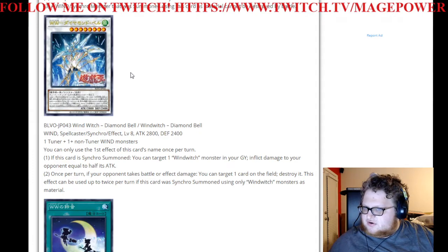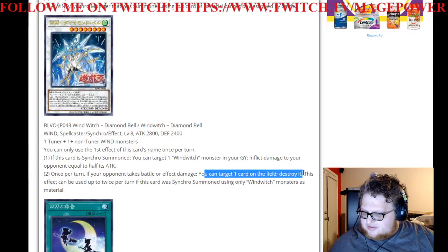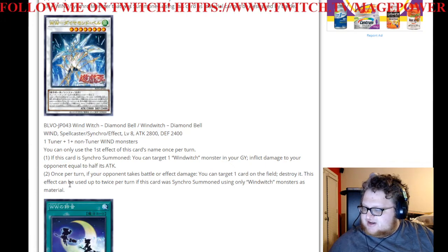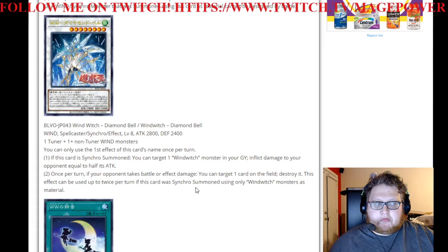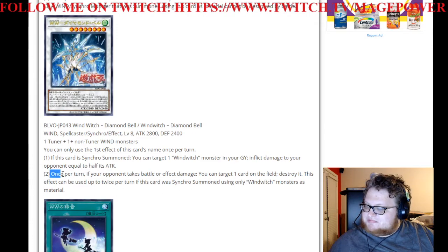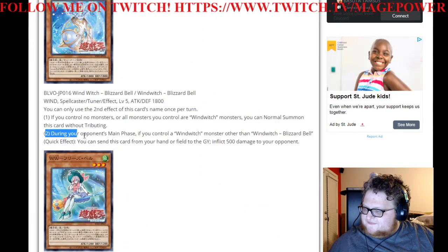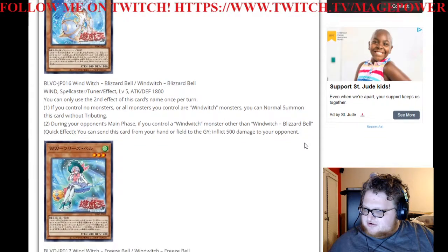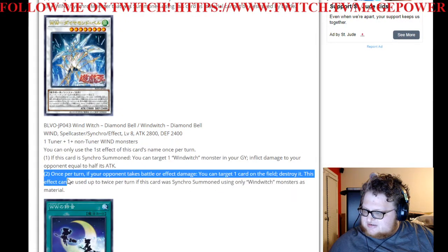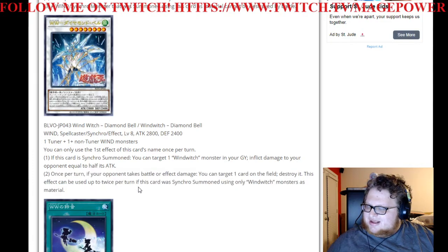I'm still not seeing enough burn damage for Wind Witches to be relevant. Once per turn, if your opponent takes battle or effect damage — so you can trigger this pretty easily — you can target one card on the field and destroy it. That's a little better. This effect can be used up to twice per turn if this was Synchro Summoned using only Wind Witch monsters as material. That's not bad. I like that. This effect is pretty good.